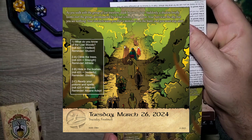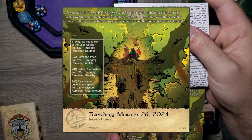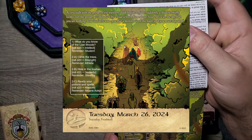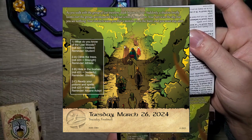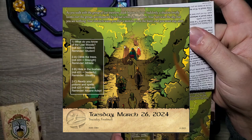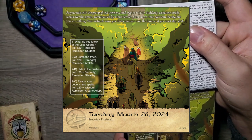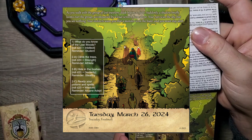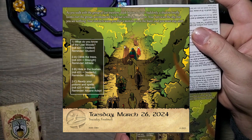As you walk with the group of lost travelers, dusk begins to fade. Suddenly, a shadow briefly looms over the group, accompanied by a loud screech from above. Your eyes scan the sky, but you see nothing. Your instincts warn you that a monster is on the hunt. You must stay alert.